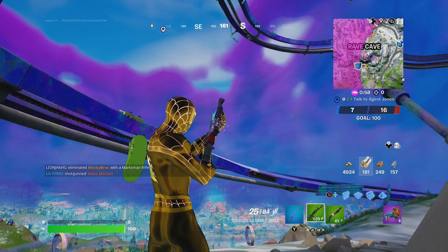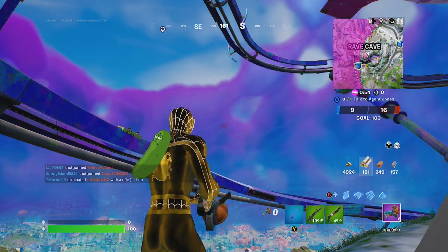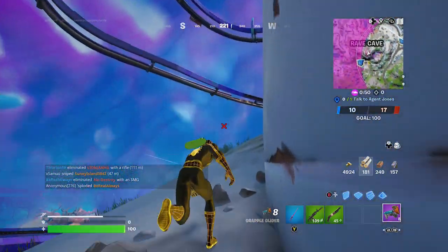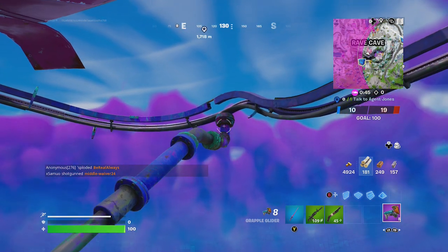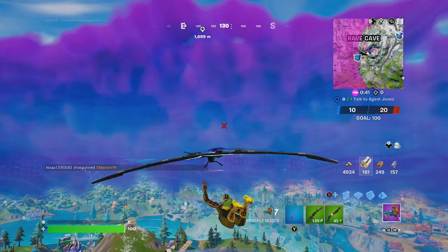Hey friends, thanks for joining us here today. Today Goblin Griffith is going to show you how to glide 250 meters with a grapple glider in one shot. As you can see friends, he's near the top of the rave cage. He's going to aim for somewhere cool up high, get it, and then just glide.